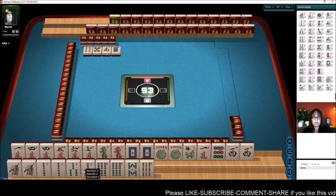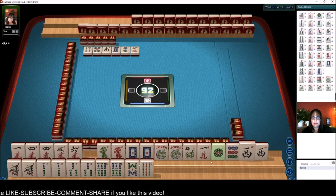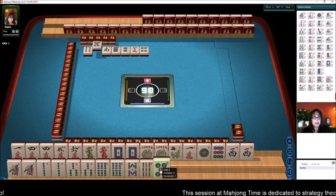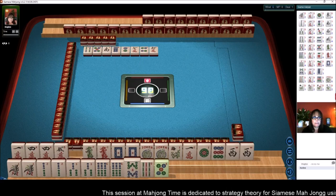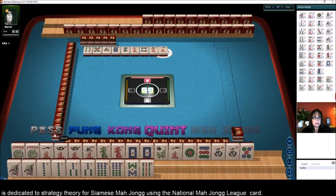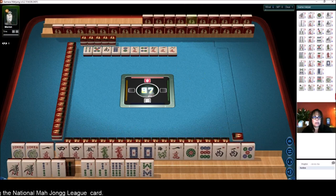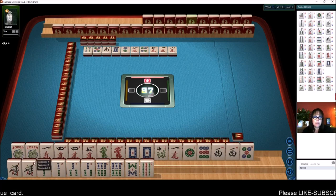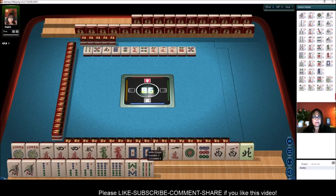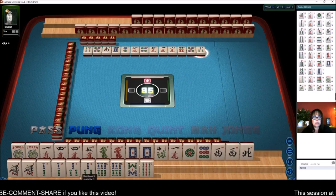Down here, maybe a pair hand — if we can get a 4 bam or a 5 bam. There's a 1-9 now. Let's get rid of the 7 characters. So we're coming into a 2019 year hand there. Let's get rid of the 6 characters. When you play this game, you have to have the most points, so if you play big hands, you'll be more likely to come away the winner.